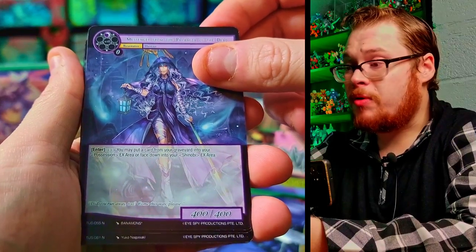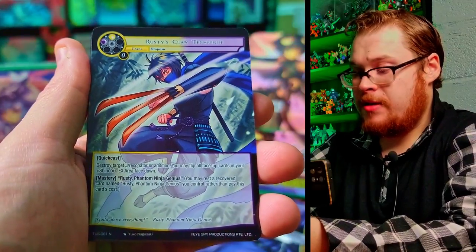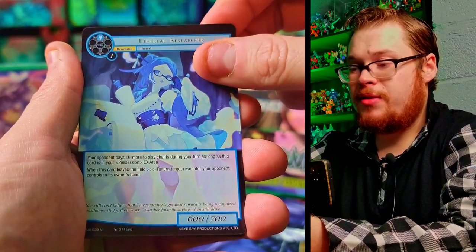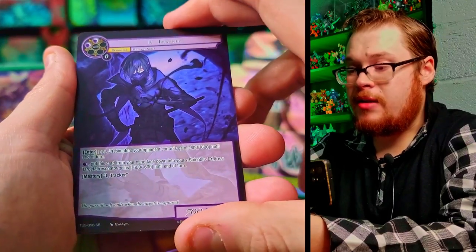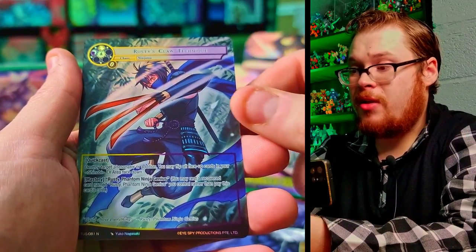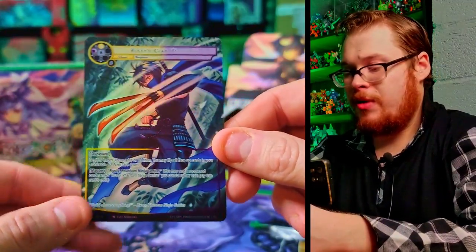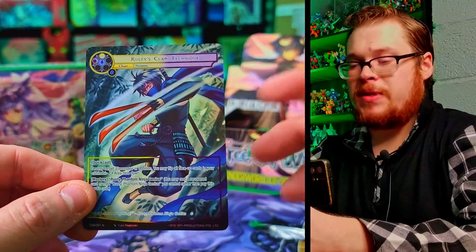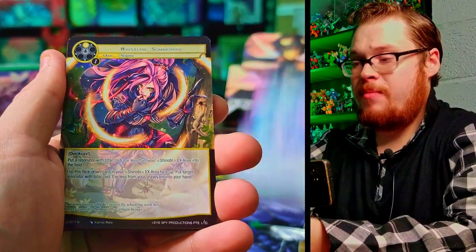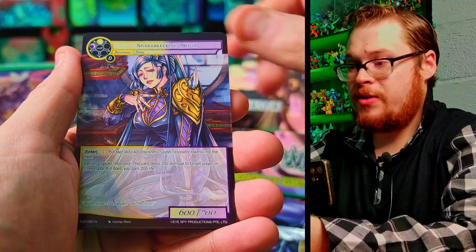Next pack: Messenger from the Parmita of the Dead, No Bite No Fight, Taken a Rest by the Fireplace, Glowing Spider normal, Entangling Web Master, the Gears, Ethereal Researcher. And then Eye Tracker as a super rare — nice looking ninja. Then Rusty Claws Technique as a full art normal — that looks pretty cool though, revealing more of the artwork. I love when full arts can do that since so much gets cropped off sometimes.